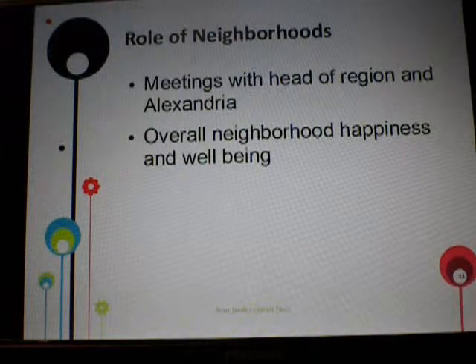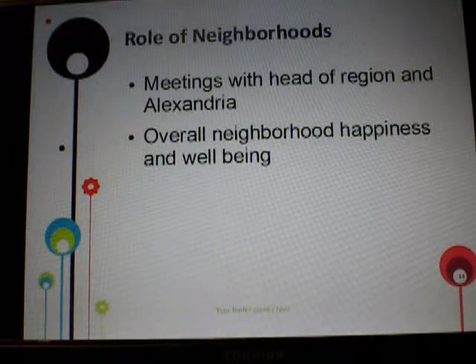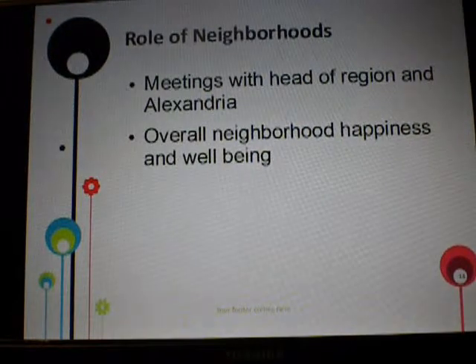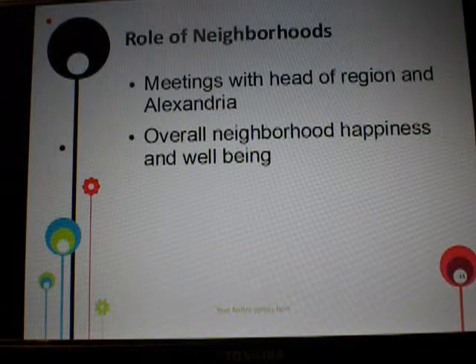Role of Neighborhoods. The basic role of neighborhoods is to provide happiness and well-being to the inhabitants. Each region has several neighborhoods, and each region is like a big neighborhood within the whole area of Alexandria. It's important for individual neighborhoods to communicate with the head of their region — two or three neighborhood leaders would meet with the city official, who would relay information to the head of the region, like the president of Alexandria, about what was going on, whether they were having problems or if someone was really struggling.